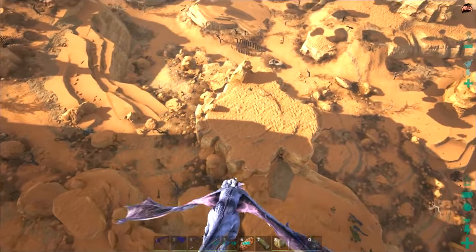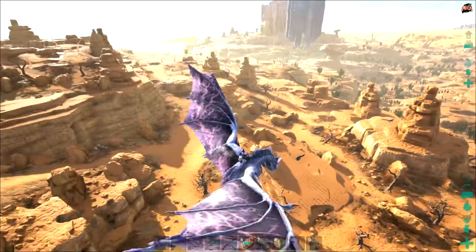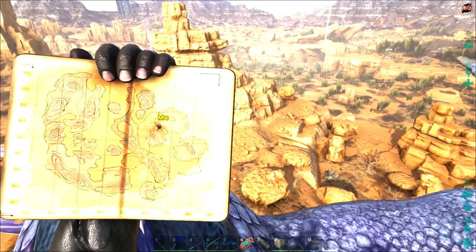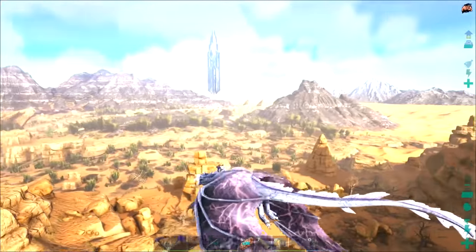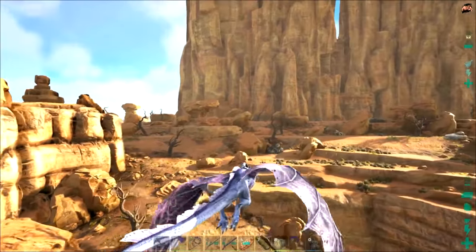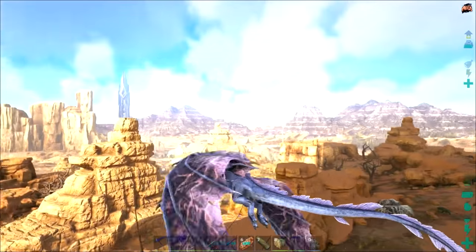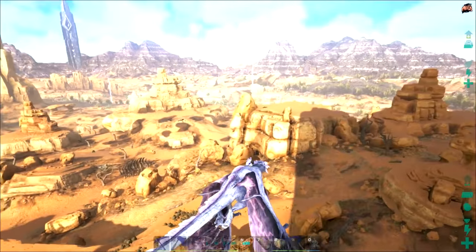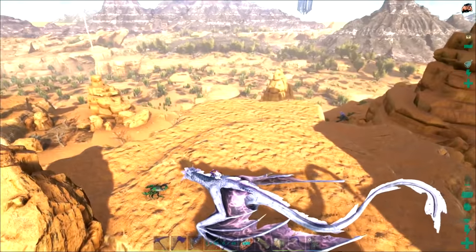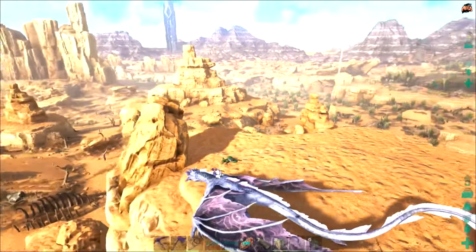So today I was thinking — I was over at the base doing stuff and things, and a couple of times recently I've really needed a lot of metal. There's no volcano here on Scorched Earth, and metal is pretty scarce. Except if you come over to this area on the northeast side of the map — over here there are tons of oil veins where we set up our oil well, and there's also tons of metal. Huge amounts of it compared to anywhere else on the map — metal nodes everywhere.